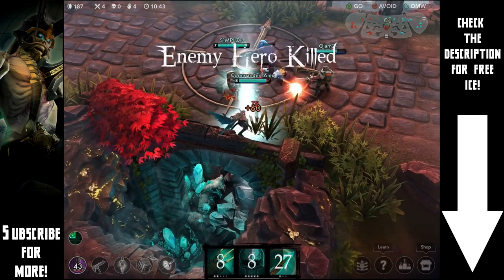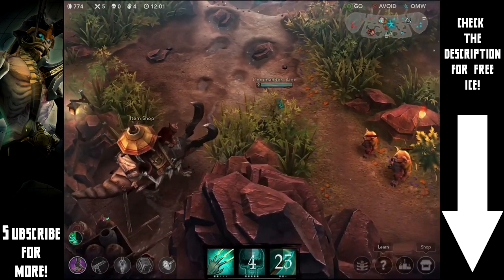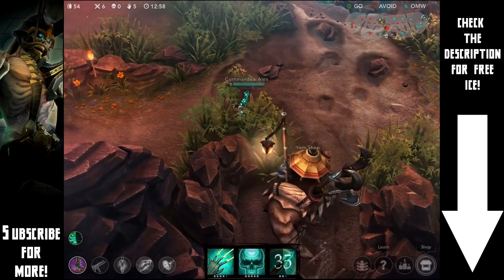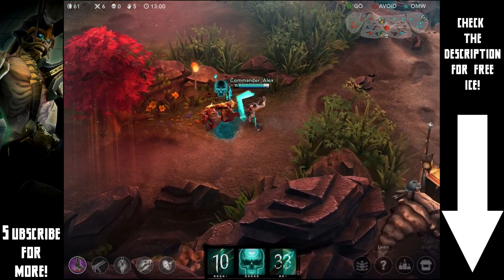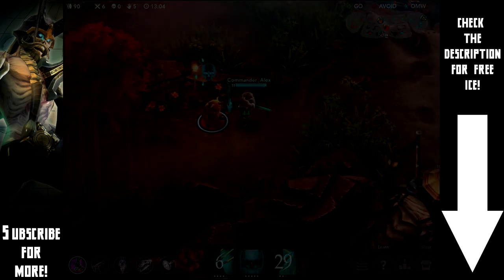Also, if you can get a quick auto attack off, you'll easily slow them and get away without a problem. This is great paired with any type of boots and it's really nice when it comes to ganking because you can take any enemy by surprise by sitting in a brush for exactly 3 seconds or longer. So it's a great ability and probably one of the easiest to use.